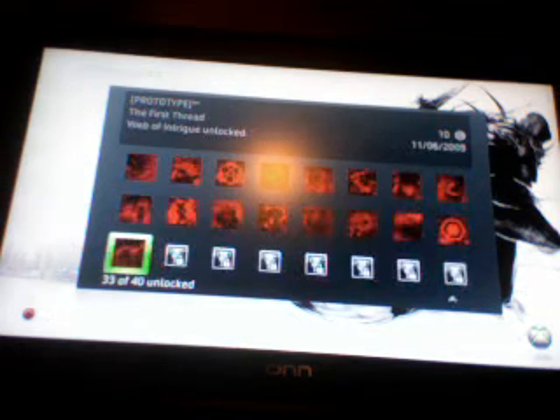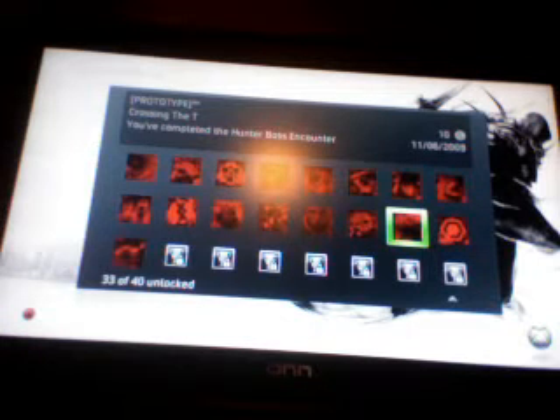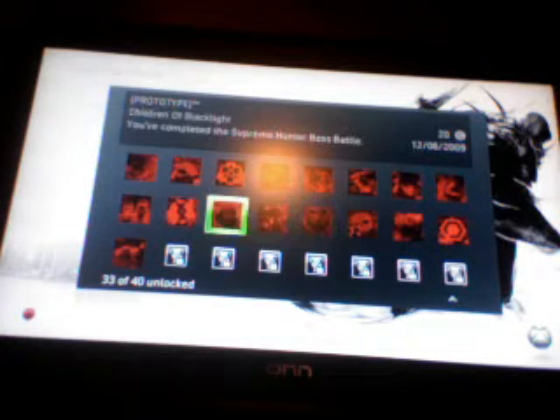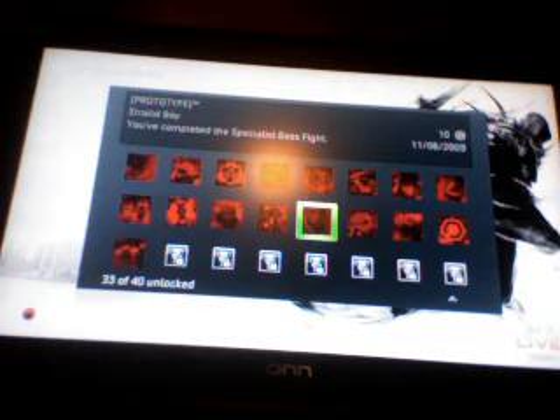Hello and welcome to my mini walkthrough of some of the prototype achievements. Starting off with First Thread and Evolutionary Step, you will automatically get those at the beginning of the game. Costing the Tea, the Errand Boy, SME, Children of Blacklight, and On Instinct you will automatically get as well through the campaign. They are boss battles, most of them, except for SME which you will just get anyway.